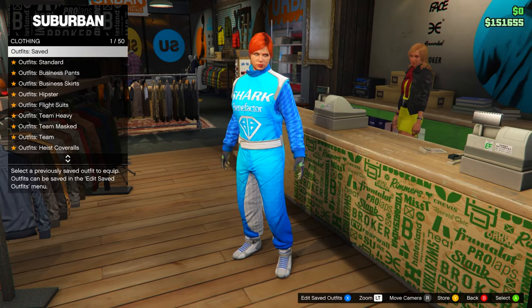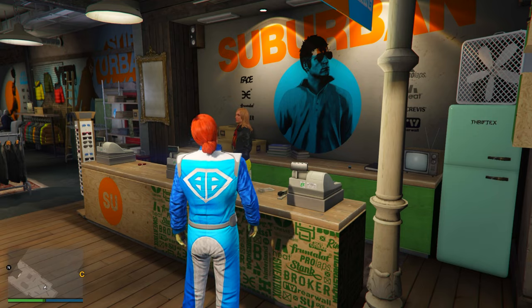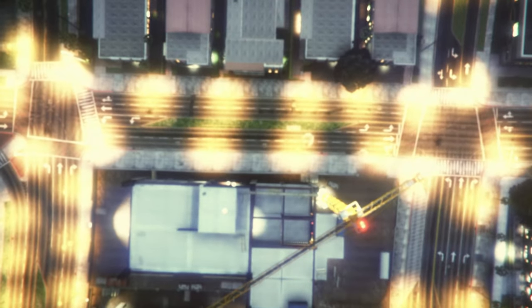Once you have the outfit saved, open your interaction menu and take the easy way out to force the game to save. Then open up your pause menu, go down to Creator, and start it up.